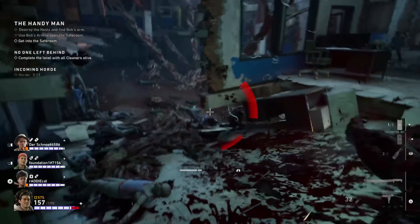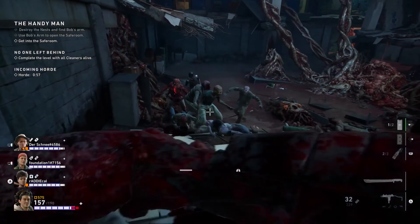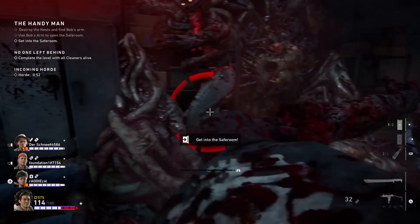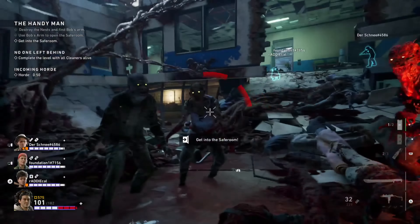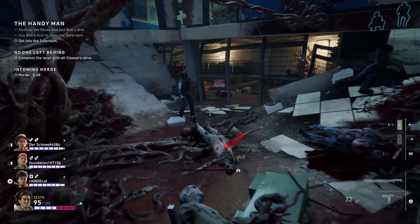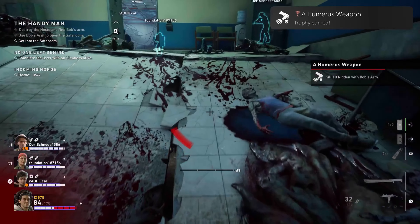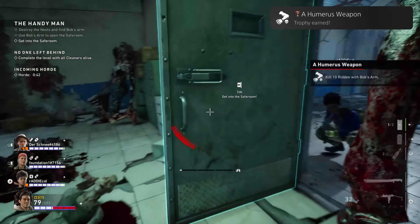Act 2's act-specific trophy is A Humorous Weapon: kill 10 ridden with Bob's arm. Bob's arm is found in the Handyman level — you'll need his arm to continue on to the next level. Once you get it, kill ridden with it until the trophy pops. This is the only act-specific trophy in Act 2. Act 3 doesn't have any act-specific trophies.